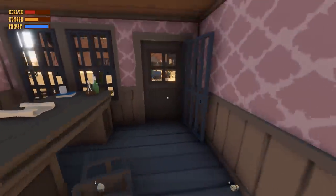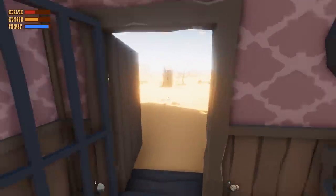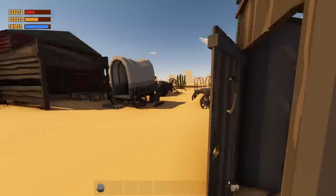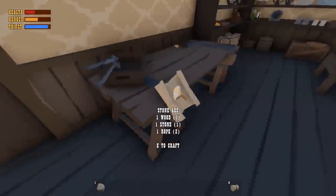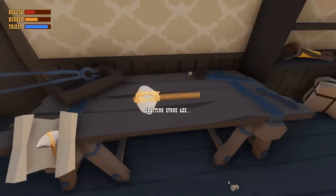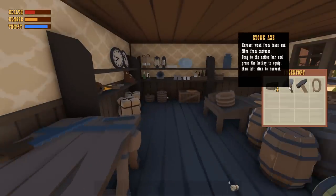Almost high noon — we gotta get out of here. Let's go to the church. Nothing in there. Oh, what is this? We can make an axe here — stone axe: wood, stone, and rope. We got it all! Crafting a stone axe — that's nice. Now we can chop down trees for wood. We got an axe — it can harvest wood from trees and fiber from cactuses. Let's drag it to the action bar, slot number one.